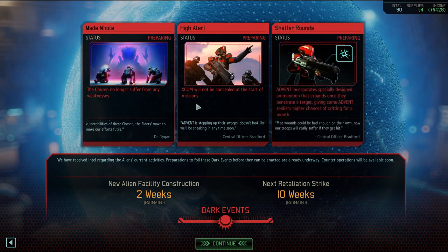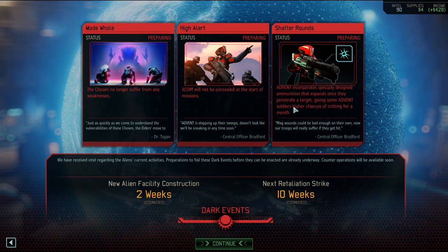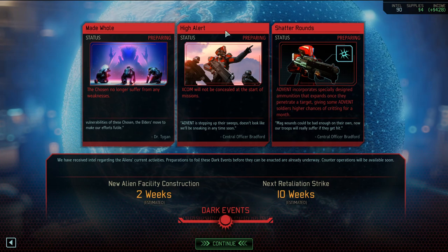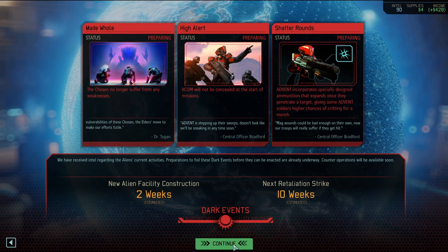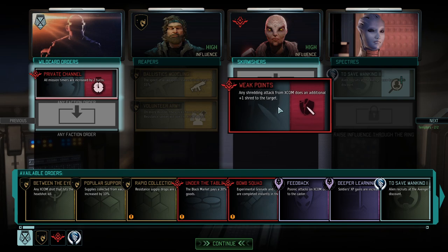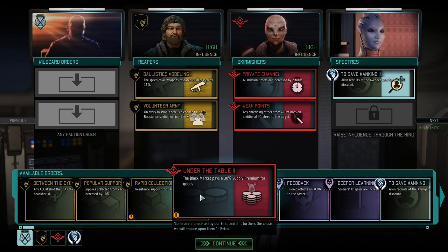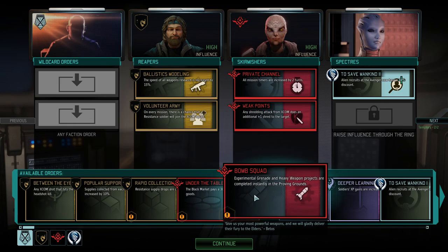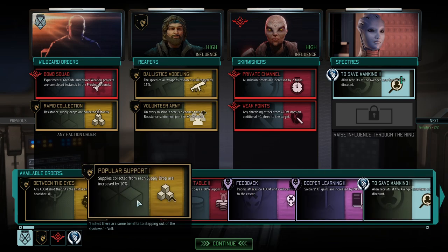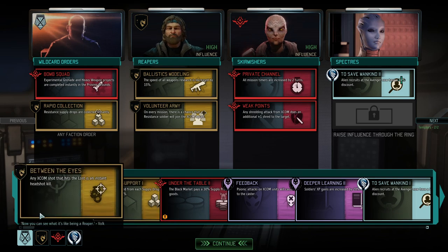High Alert - no concealment start on this mission, this one sucks. Especially designed ammunition that expands once it penetrates the target, giving some Advent soldiers higher chances of critting for a month - a little annoying. This is the one I'd want to go with. My people are up for some additional work. We have Skirmisher orders now - extra shredding, additional mission timers. Heavy weapons and Experimentals are done instantly, supply drops collected instantly. What more do you need? Hell yeah!